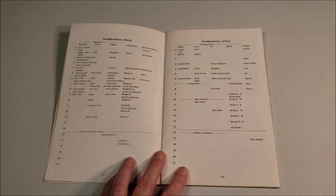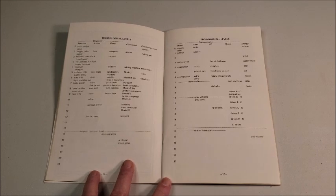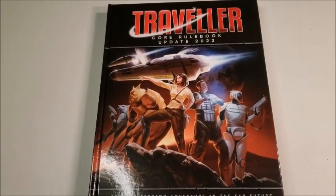This was 1977, also the beginning of Traveller where they hadn't really firmed up a lot of stuff yet. So what I recommend is when you're setting your game, even if you're using older Traveller, get the newer Traveller stuff in ebook or however you want to, simply to have a better, more modern look at tech level. So I'm going to say goodbye to this little book and go to the Traveller core rulebook update.